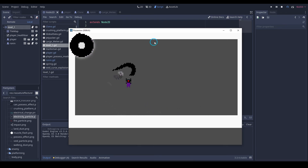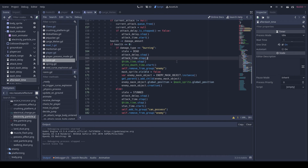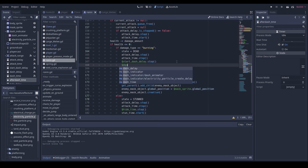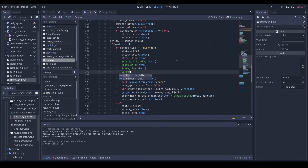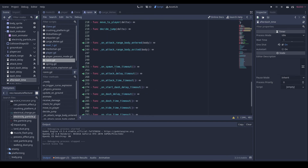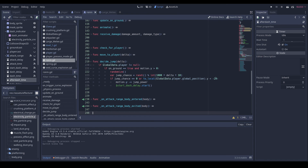This will be a fairly tough enemy, which is good. So now we've got to go into our receive_damage and edit some more of these: money start_dash_delay dot stop, money dash_delay dot stop, money dash_time dot stop, money after_dash_time dot stop. Let's copy these and paste them in here.